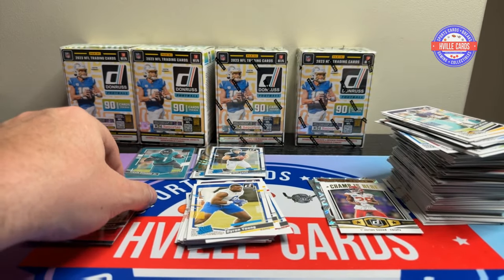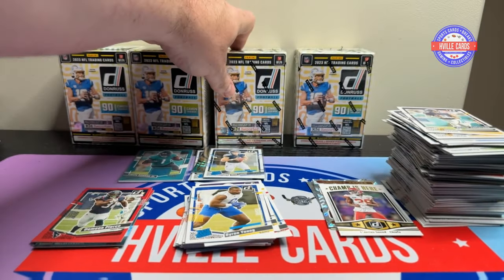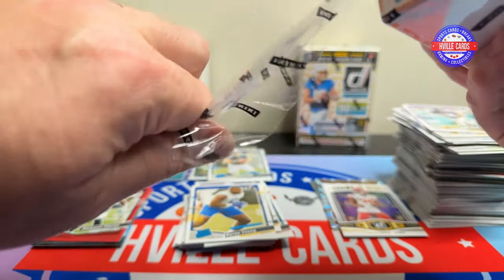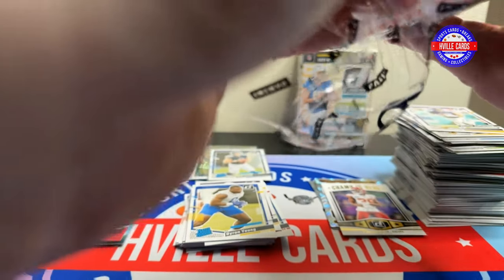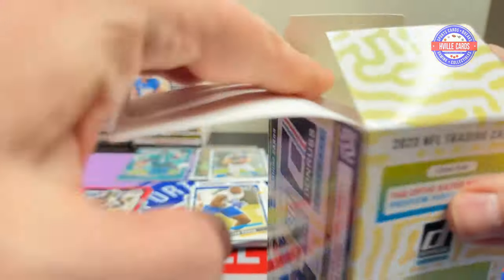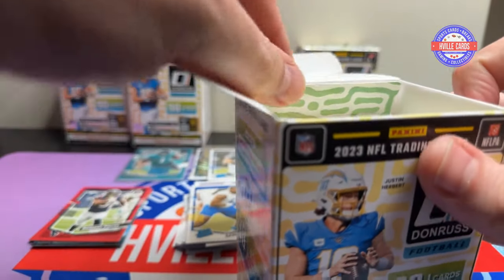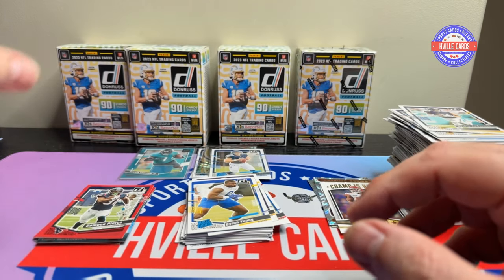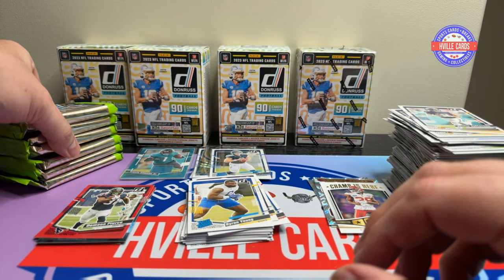I hope when Topps gets this that they don't put napkins in it — they actually put player-worn or game-used material in there. Otherwise, what's the point of the card? You've got a piece of fabric on it that the player has never even seen. What's the point?